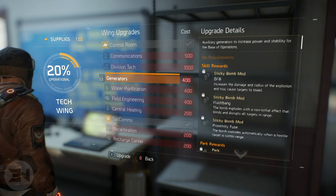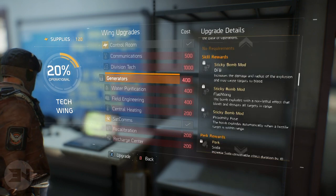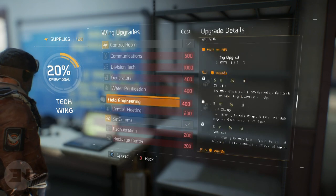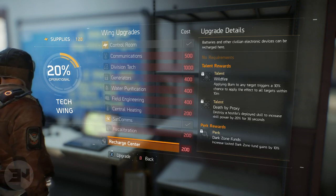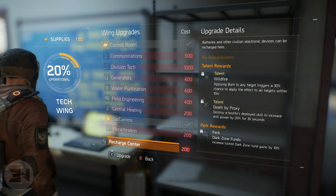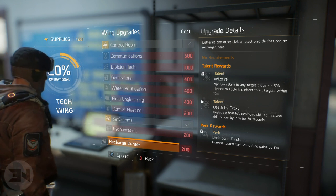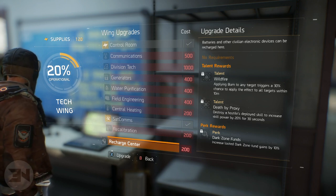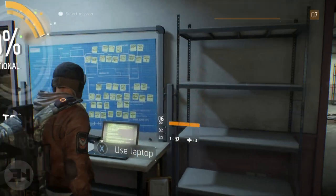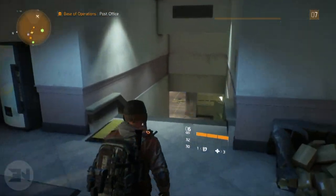Next I would find the dark zone funds one. The recharge center increases looted dark zone fund gains by 10 percent. Dark zone funds are going to come in very useful for buying those high-end weapons, so I would definitely buy the satcoms and the recharge center. Everything else you can look through and see what feels best for your character, but I'm going to concentrate on security and medical first.